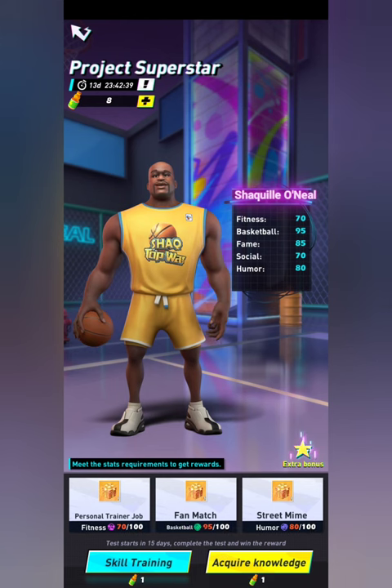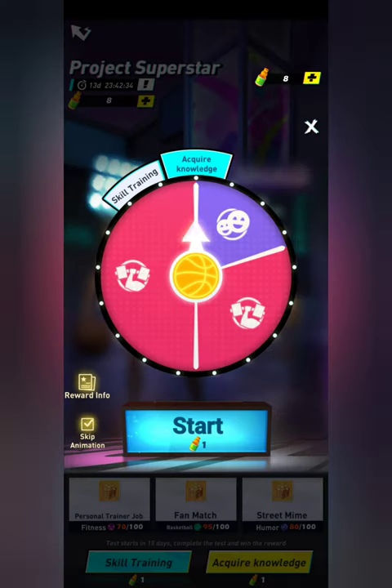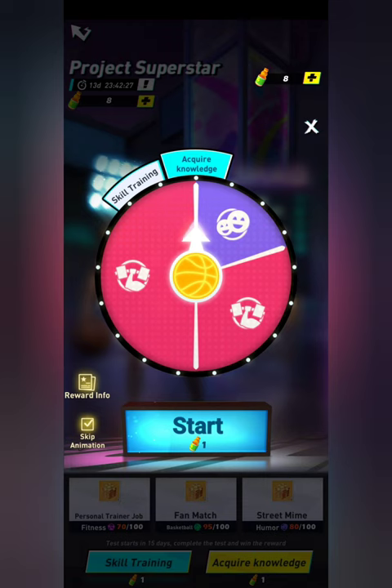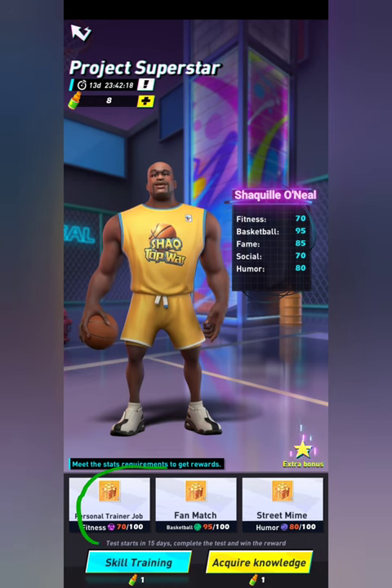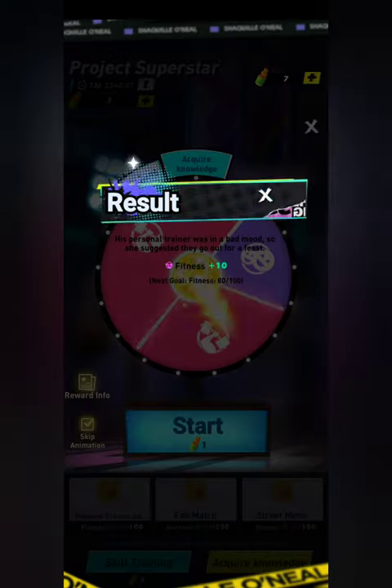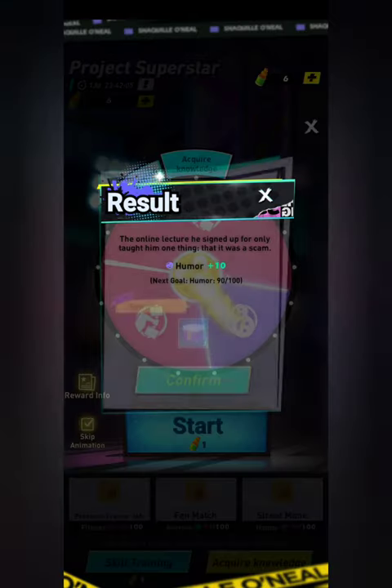The last event is Project Superstar, which works similar to the Comedy Trio. You can either choose Skill Training, which is an evenly dispersed five-prong thing, or Acquire Knowledge, which is skewed towards two or three different attributes. The attributes you're after are listed down here — those are the ones you want to upgrade the most. Fitness is one of mine, so I'm going to upgrade a few spins.